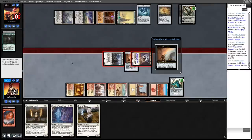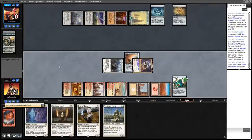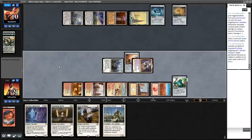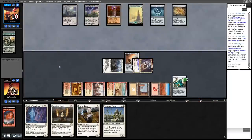We did kill a Karn. Opponent goes to 10. Shoot down the Karn. Pass the turn. All right. What have they got? We're fighting the good fight against the infinite mana deck. Opponent taps their Liquimetal Coating to send a message, I guess, untaps.